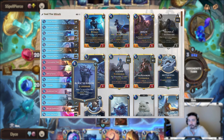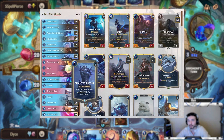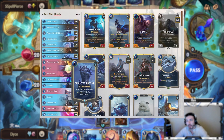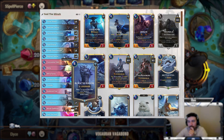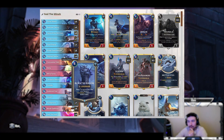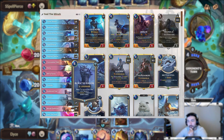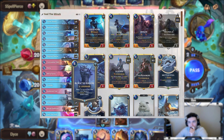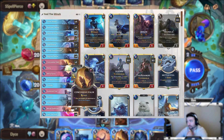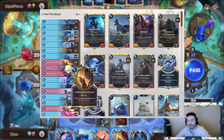Ravines — you kind of need them in a Freljord control deck. What's also really cool is that because it's a landmark and it happens at the end of the turn, this actually beats basically all buff spells. Unless they're healing back up above two health, if they only have one or two health the buffs won't work because after the round ends all the buffs go away and then it will kill them. It also heals you too, which is pretty awesome.